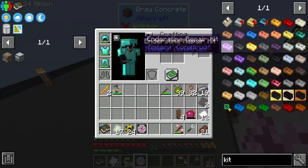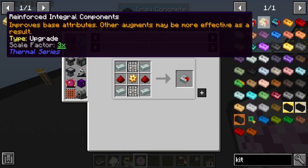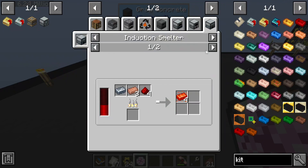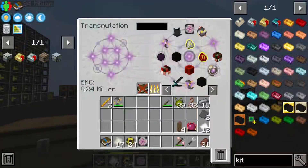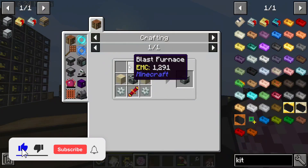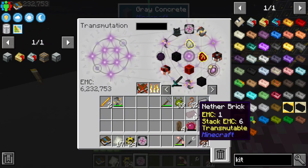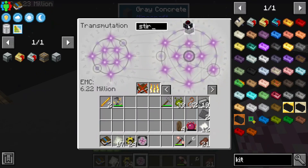The tier ones have it but the tier twos don't — because we need signalum. Can I even make signalum? I can if I make an Induction Smelter. Sand, invar, and a blast furnace. So we're going to have to kind of kick-boost this system up for the start — I'm just going to get 10 Sterling Generators for now.